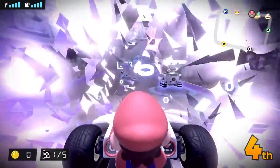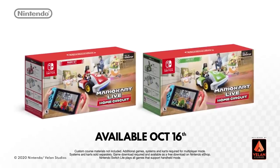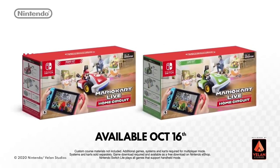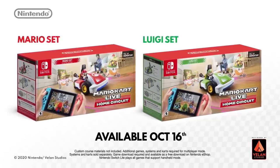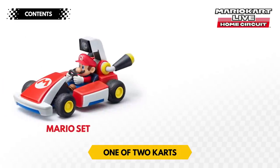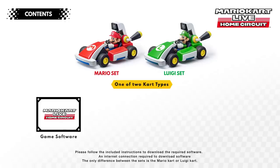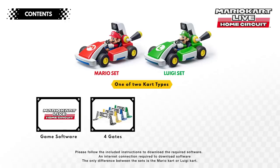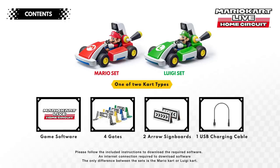The world of Mario Kart is racing into yours. Mario Kart Live Home Circuit is available as a Mario set and a Luigi set. This title comes as a set including a real Mario or Luigi kart, four gates, two arrow signboards, and a USB charging cable. Game software is digital and must be downloaded to play. A Nintendo Switch or Nintendo Switch Lite system, sold separately, is required to play this title.